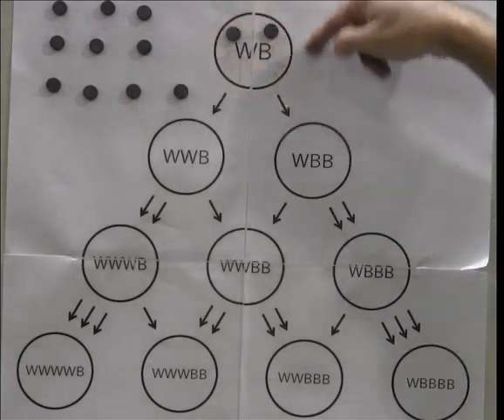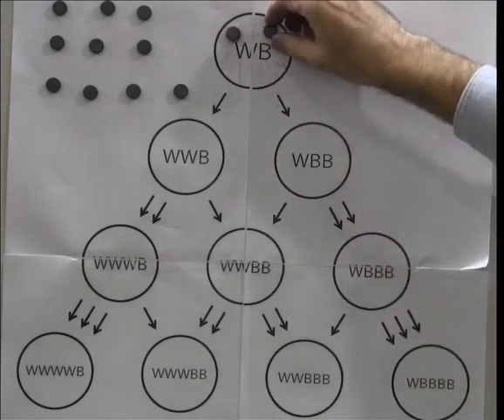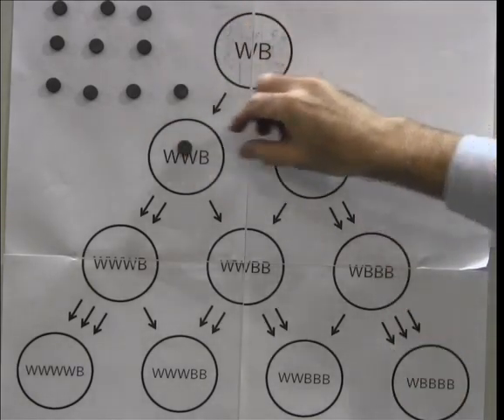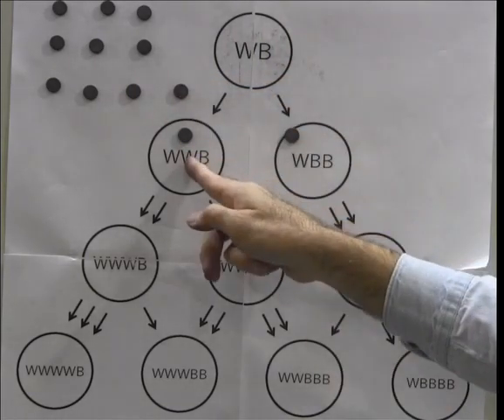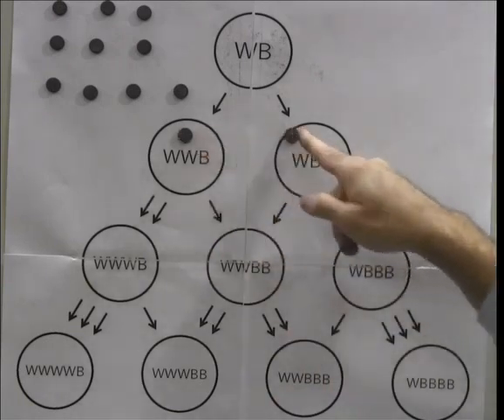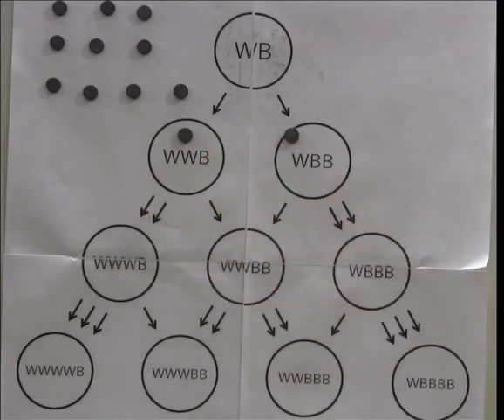Now we can fire this node because there are two outgoing arrows and two chips, so we send one chip along each outgoing arrow. Now there's nothing else that we can do. We can't fire this site or this site because each of them has only one chip and we would need three chips in order to fire along the three outgoing arrows.